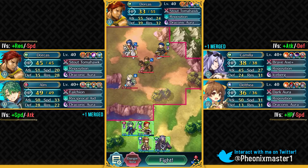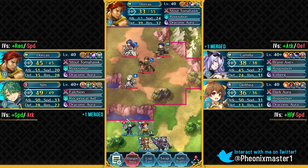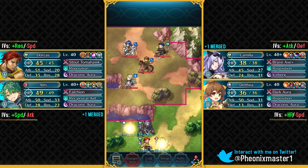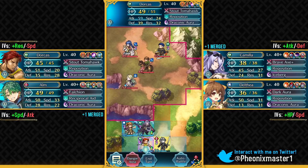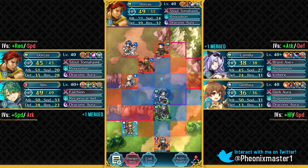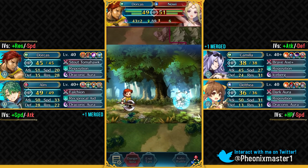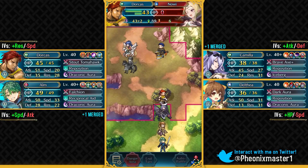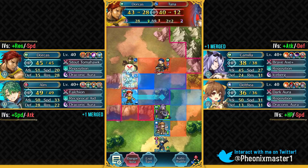Compared to other Falchion users, everyone is just better than Chrom. Chrom doesn't even have to rely on Falchion — his Brave Star+ set is his best set. What I can do is heal up Dorcas with Chrom and use reposition, then Dorcas is gonna be taking on all of these units. Chrom has got his Brave Star set, which is his best set, and then Marth and Lucina are just much better Falchion users. Lucina is definitely the best one because of her offensive stats.